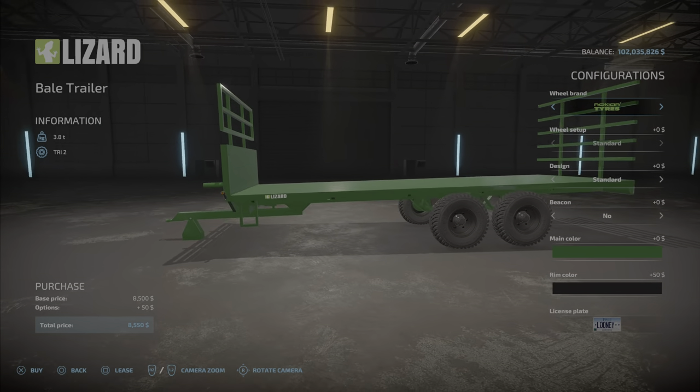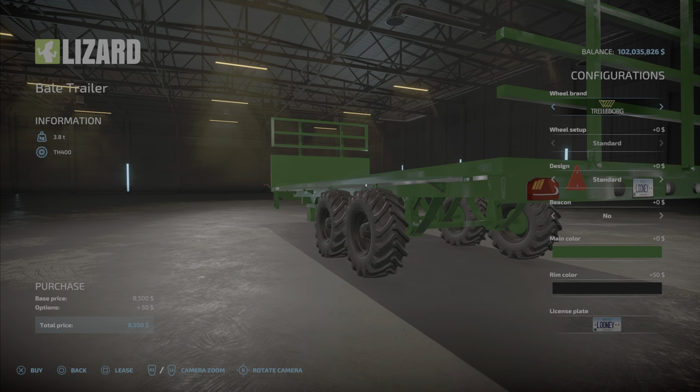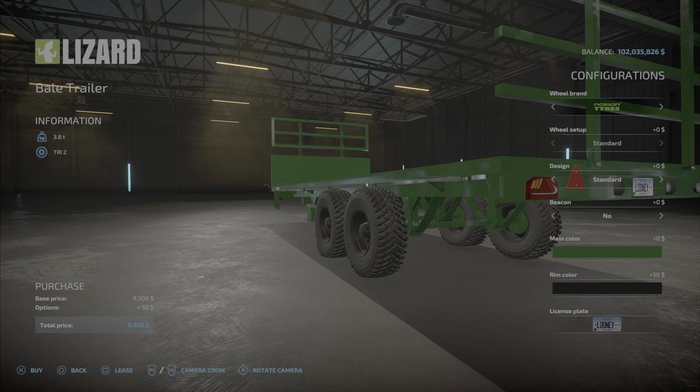We do have options — some tire options: Nokian, Trelleburg, which looks very aggressive, Midas, same. And then Continental, basically a road tire, and back to Nokian, which has kind of been a grass, in-between tire.